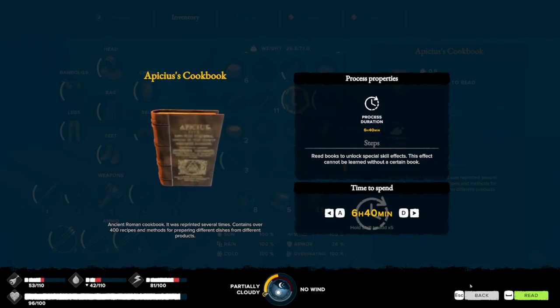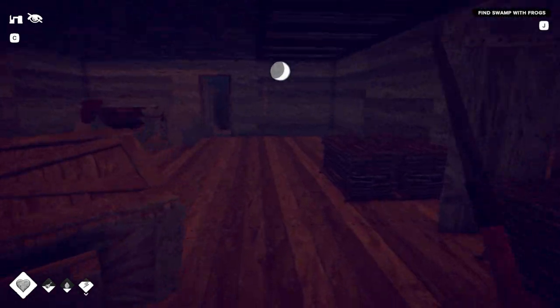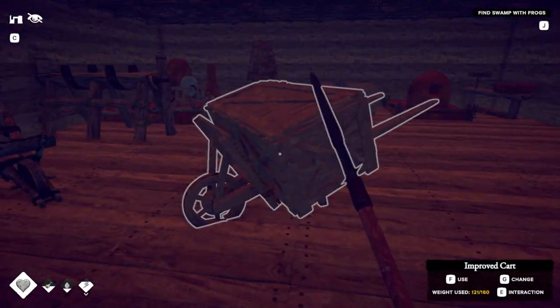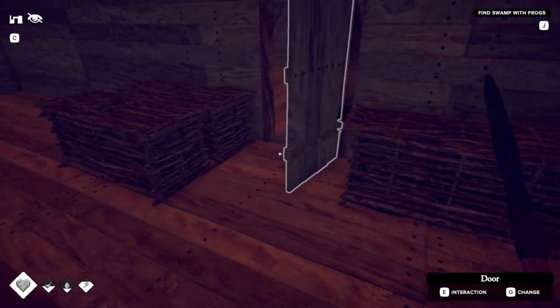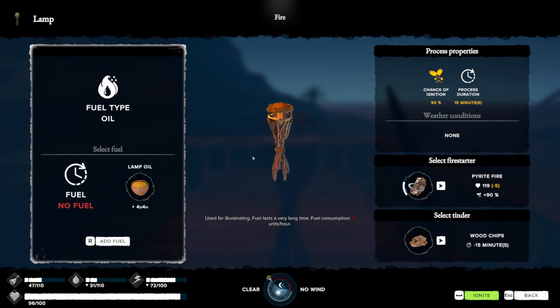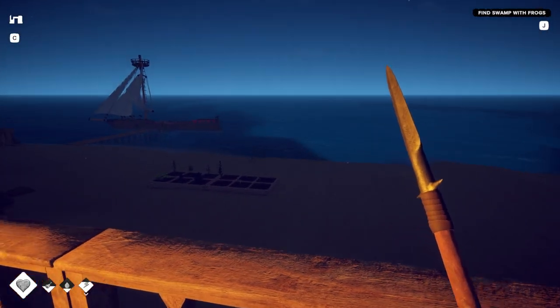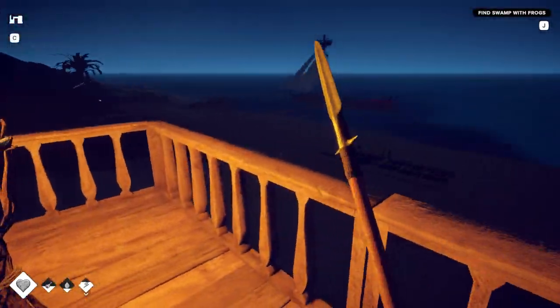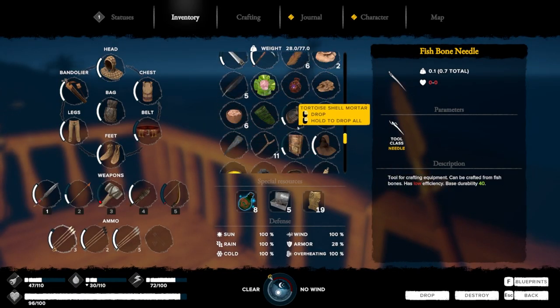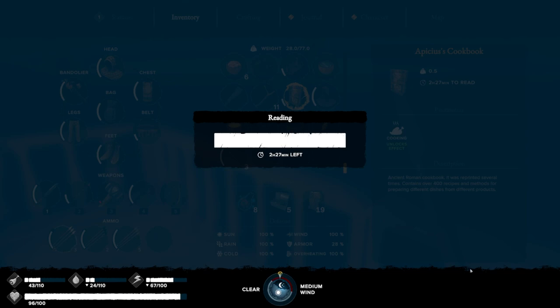And a cookbook. I'll have to finish that tomorrow — I have no light again. Let's light our lamp. There we go — that'll last four days. The lamp oil lasts for a while and it's easy to craft — only takes fat.